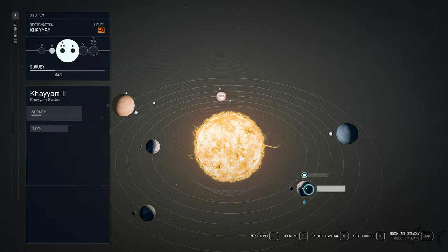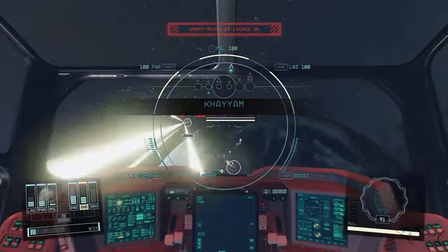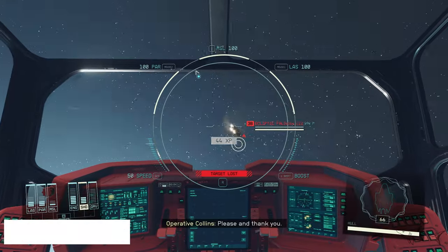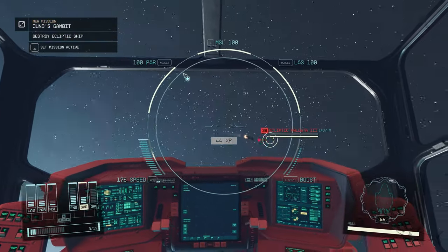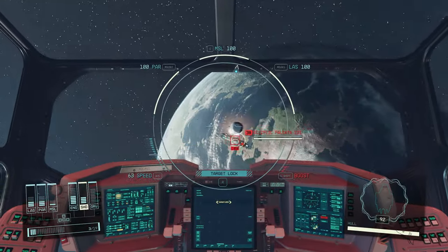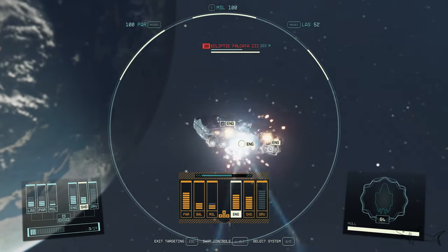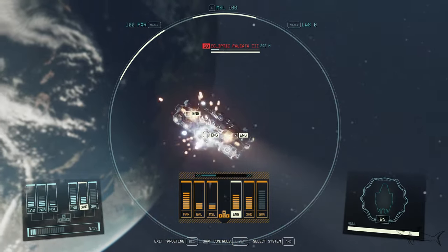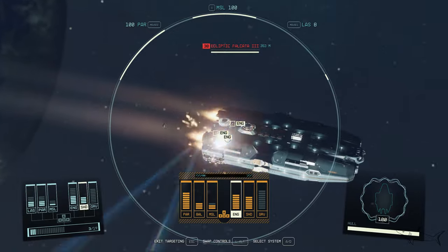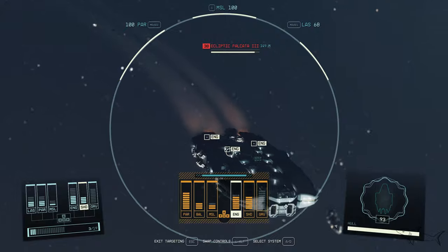I am in this planet Kayam 2 and that is the ship that I just attacked. Initially I just wanted to steal the ship, but if you want to complete the first part of this mission we have to destroy an Ecliptic ship. That is the main idea. I'm not sure where you can find these Ecliptic ships, but for me it was here. I'm gonna put the video on fast forward — I don't want to waste your time.